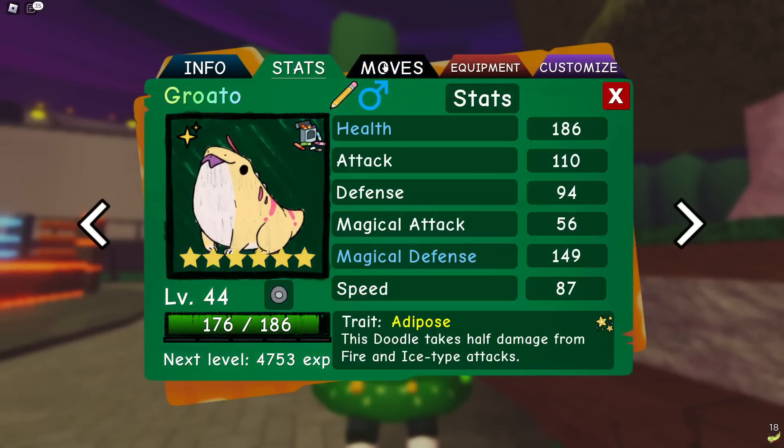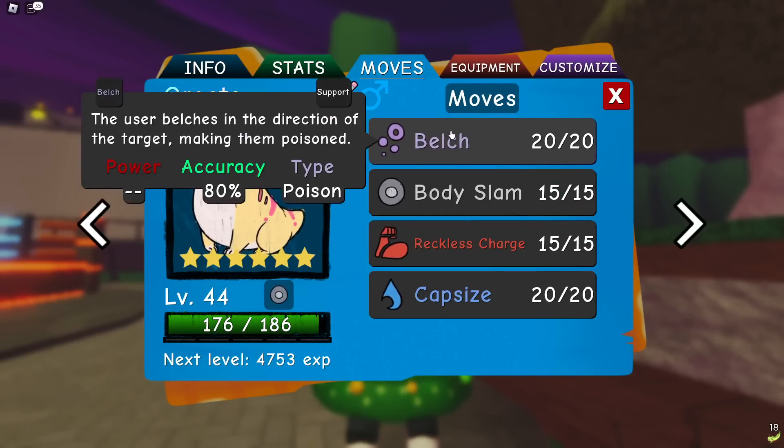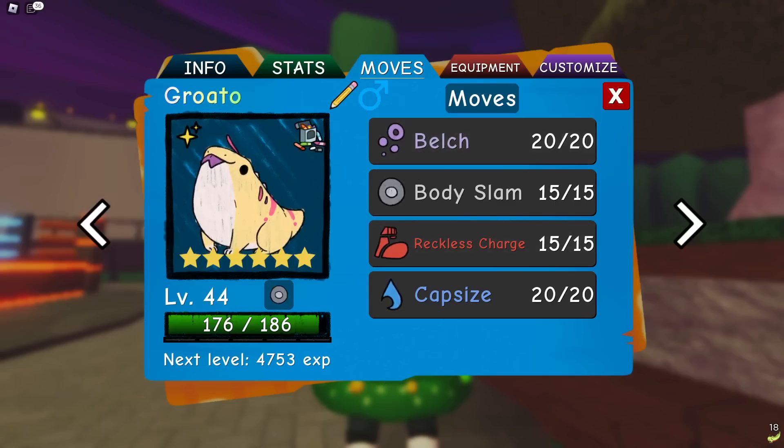We're not going to do that much damage to fire types but we still get some decent chip, which is nice. We're mostly just going to be clicking Belch. I was also thinking of using Sickly Ooze to get diseases off but decided it's not worth it — my main idea is to poison things, so I'd rather just do that.